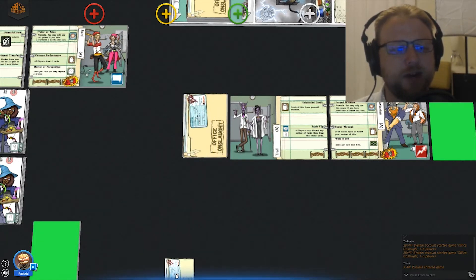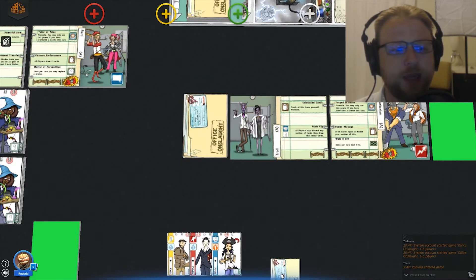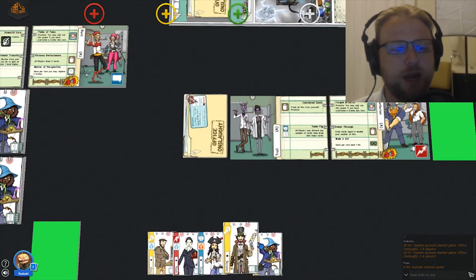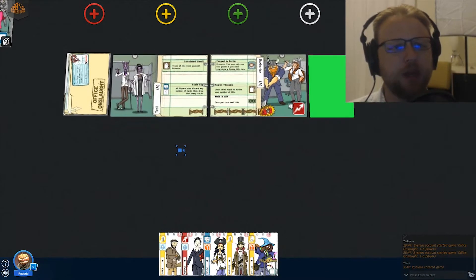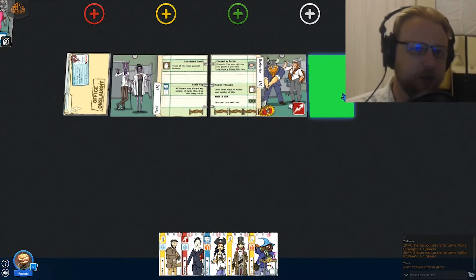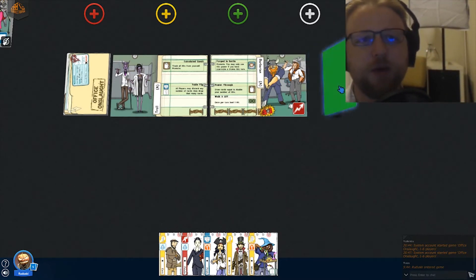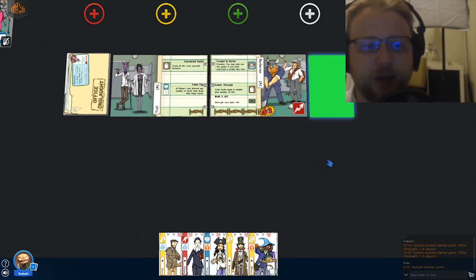You're going to draw five cards. This is my starting hand, and we have four cards left over. One thing you'll notice from previous videos is we have a green card here — that's just a way of keeping track of whether or not you've gone this turn. It's called our priority card, and I forgot to include it in previous videos.